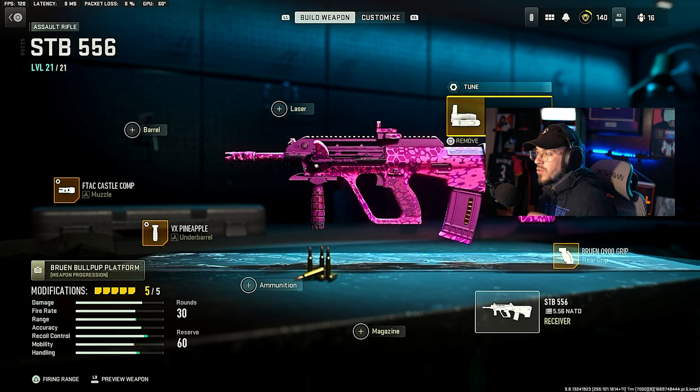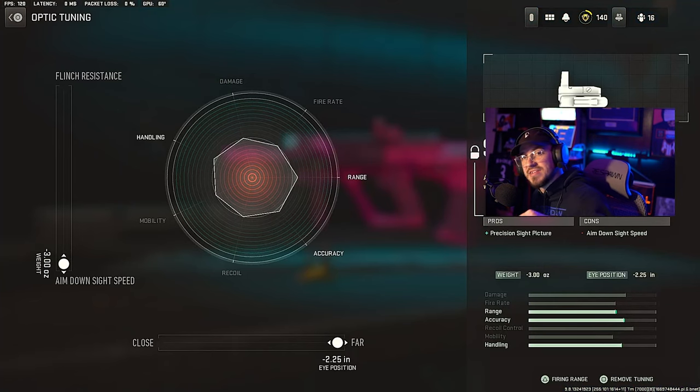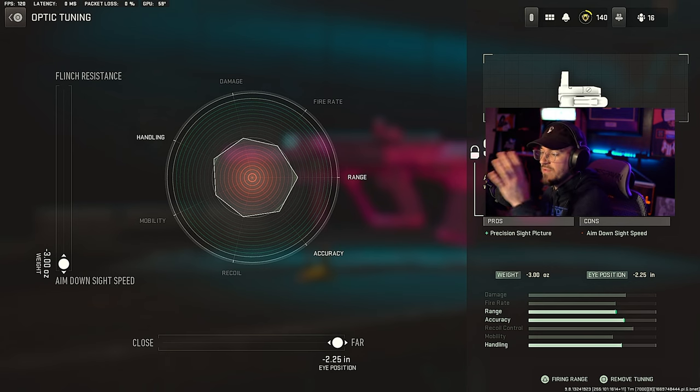For the optic, we're going with the Slime Line Pro, which is just a precision sight picture. For the tune, we want ADS speed maxed out, and then where it says close and far, we want far all the way maxed out to have more field of vision in front of you.